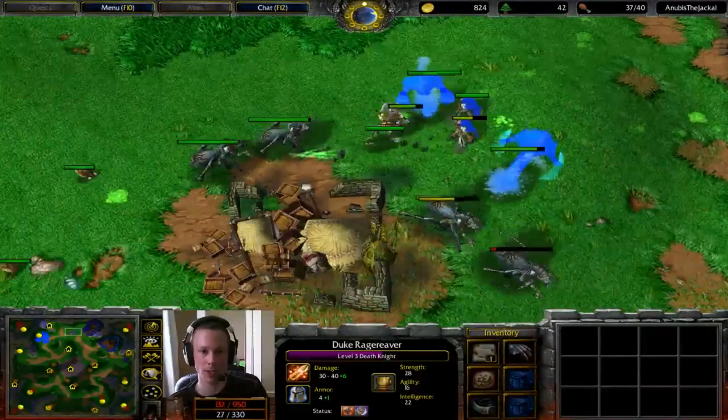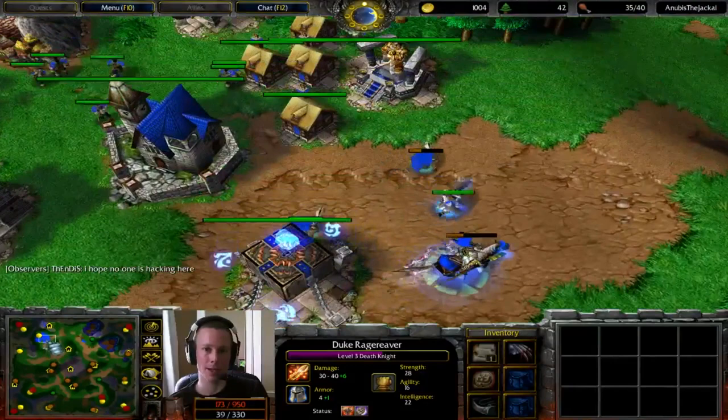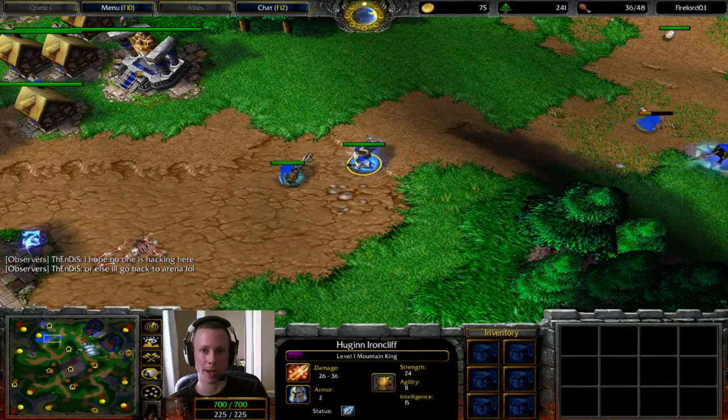He is getting himself an Arcane Sanctum. Anubis is still at Tier 1 due to the expansion. He needs to smooth these units in — he is aware of the Death Knight's position. He does have a position to take out some of the Fiends potentially, because the Death Knight isn't there to support them. But I don't know — I'd like to go in there.